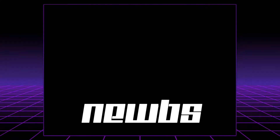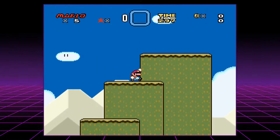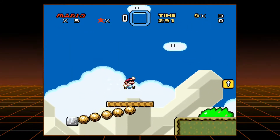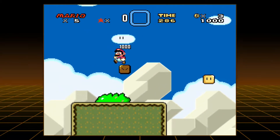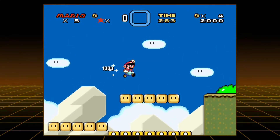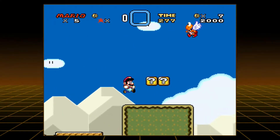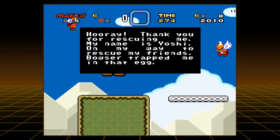What's going on guys? Noobs here, and today I am going to solve the greatest mystery in the history of video games — the mysterious green box in Super Mario World's Yoshi Island 3 level. I'll be playing through the level here to show you guys the box I'm talking about.